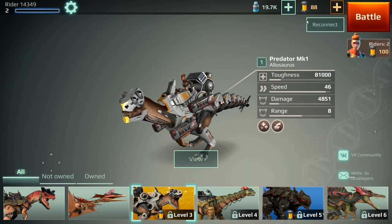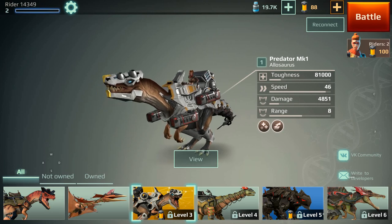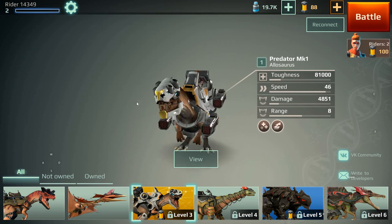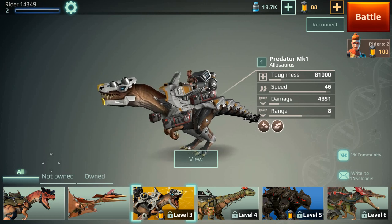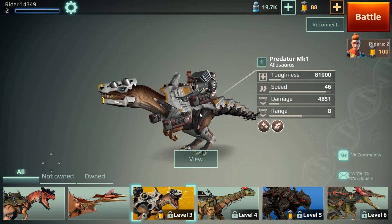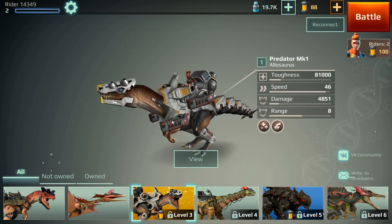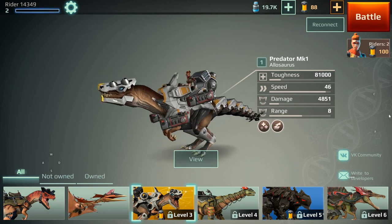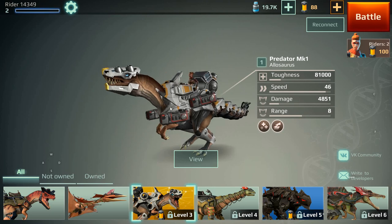On level 3 — I think it costs around 100 gold tubes — you can get the Allosaurus Predator MK1. He also has four weapon slots, and his abilities are regen and dash over short distances — something like two dashes per every 30 seconds. It's pretty useful if you're in a corner and want to quickly get out, or if you're in a rush to capture a beacon. Also a fairly quick dinosaur — he's one of my favorites.